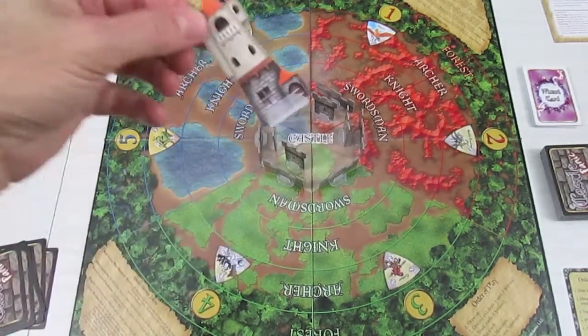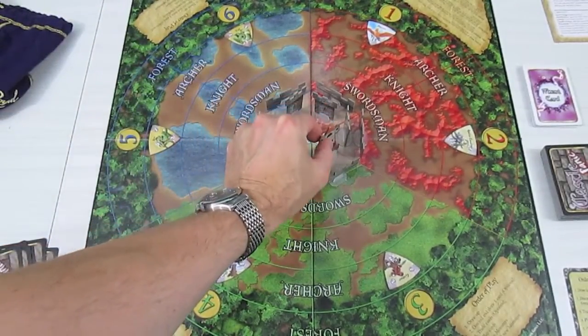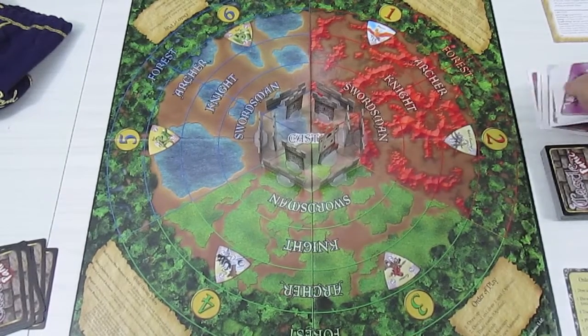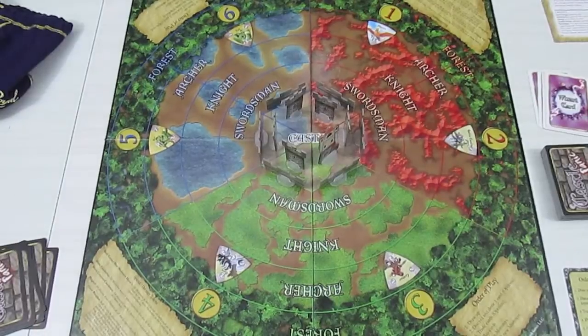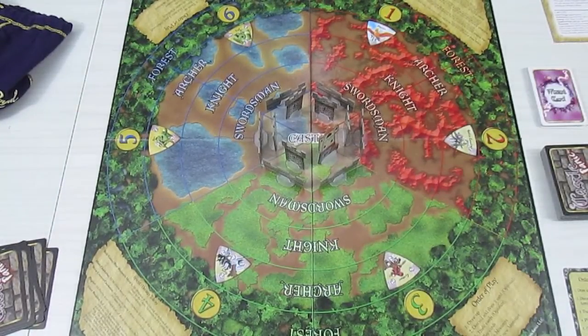Of course we also have the Wizards Tower. As one of the towers, as long as the Wizards Tower is in play and has not been knocked down, you get to draw during the discard and draw phase the Wizard cards — they're powerful spells that you can cast against the more powerful monsters.